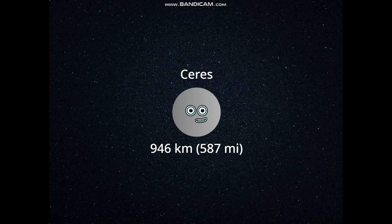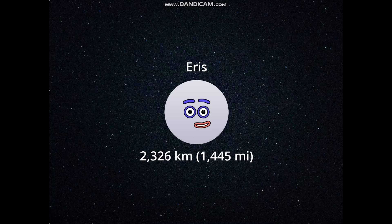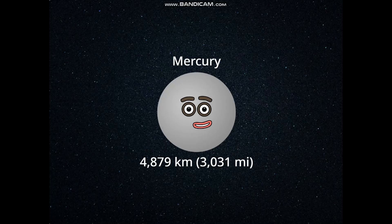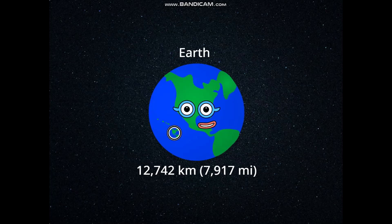Ceres: 946 kilometers, 587 miles. Makemake: 1,430 kilometers, 888 miles. Haumea: 1,632 kilometers, 1,014 miles. Eris: 2,326 kilometers, 1,445 miles. Pluto: 2,376 kilometers, 1,476 miles. Moon: 3,474 kilometers, 2,159 miles. Mercury: 4,879 kilometers, 3,031 miles. Mars: 6,779 kilometers, 4,212 miles. Venus: 12,104 kilometers, 7,520 miles. Earth: 12,742 kilometers, 7,917 miles.